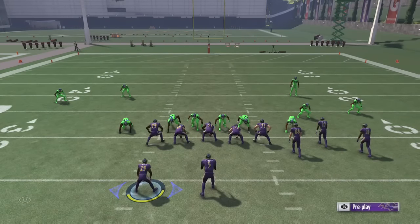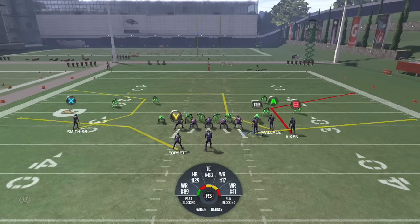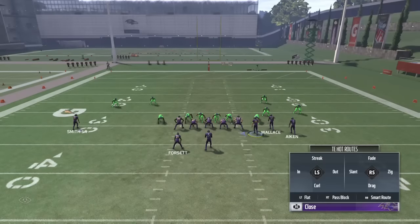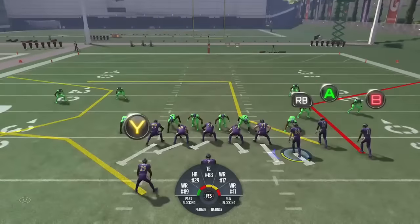This is a good play to use it out of. This is called Gun Bunch Weak Corner Strike. All I'm going to do is block my tight end and then slide protect to the opposite direction, and from there you basically just use your audibles however you want.